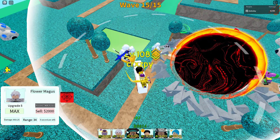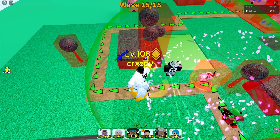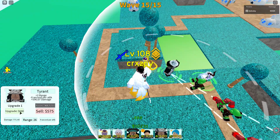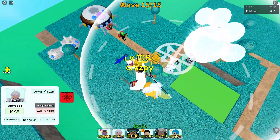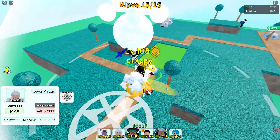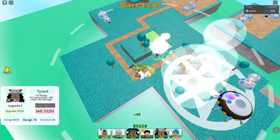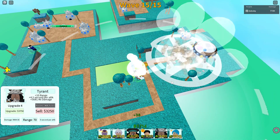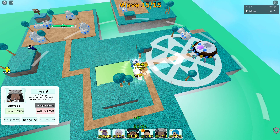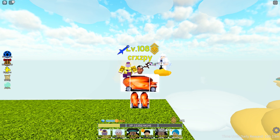Now let's see how much range Kuma gets with Merlin's buff. I'm only going to get Kuma to upgrade four since realistically no one gets him to max. Kuma had about 52 range and now after Merlin's buff he has 70 range — covers the whole Namek map. Merlin is such a good unit.